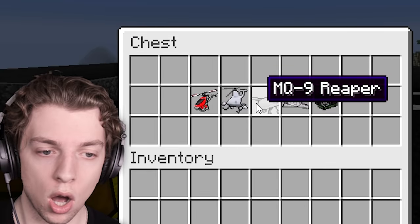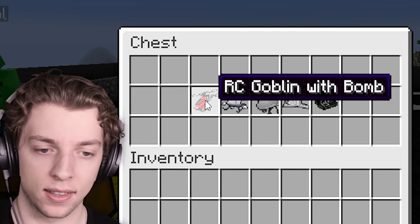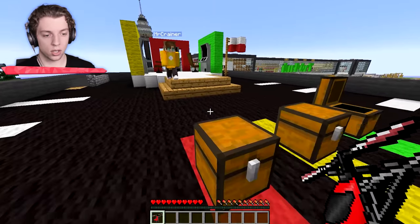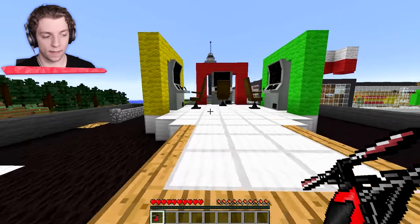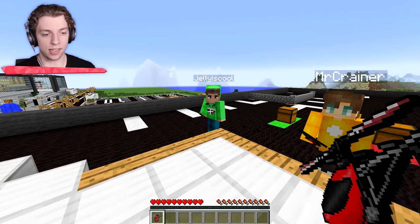Am I the only one that doesn't know what a UAV is? It's a universal controllable vehicle? That's not even slightly it — that's not even UAV, Jelly. In this chest it looks like we've got four UAVs. It's mini planes! Grab the RC Goblin — the RC Goblin with bomb. I think this seems like it's going to be an easy start.